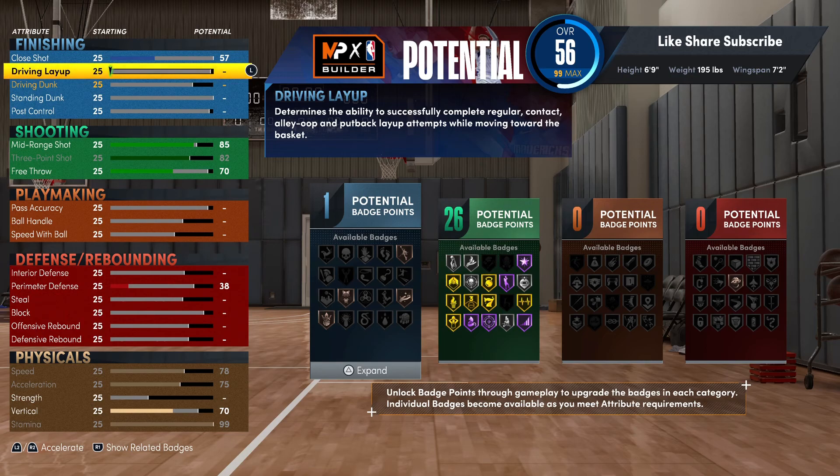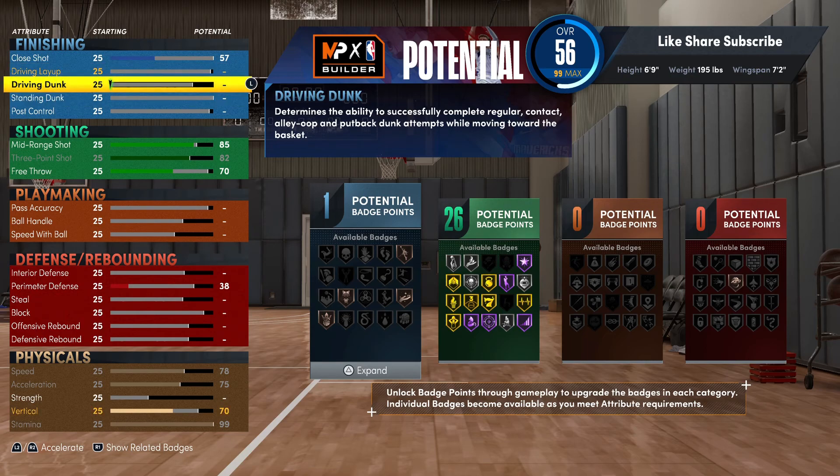The driving dunk you want to put at 84. On this build you're gonna have both the standing dunk and the driving dunk.